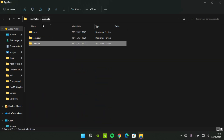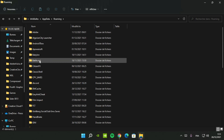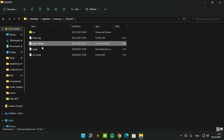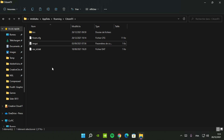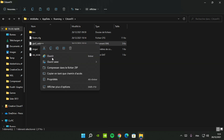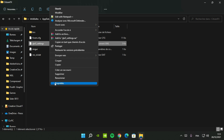Go to AppData and go to the folder Roaming. Next, find the file CitizenFX and open it. Go to AppData and paste the folder. Delete the old file GTA 5 settings and paste the new file.